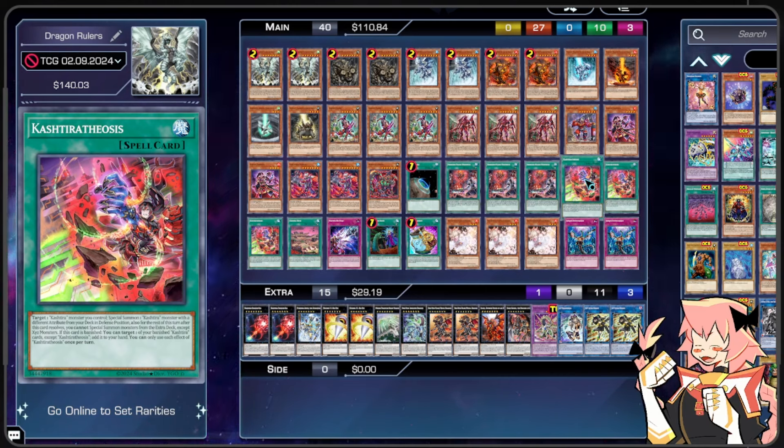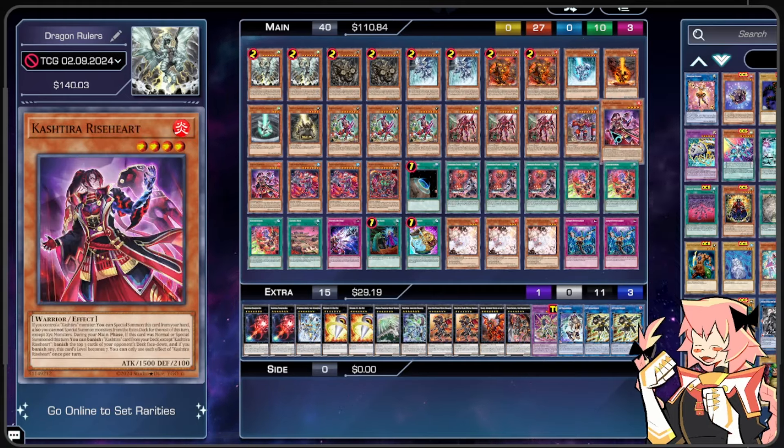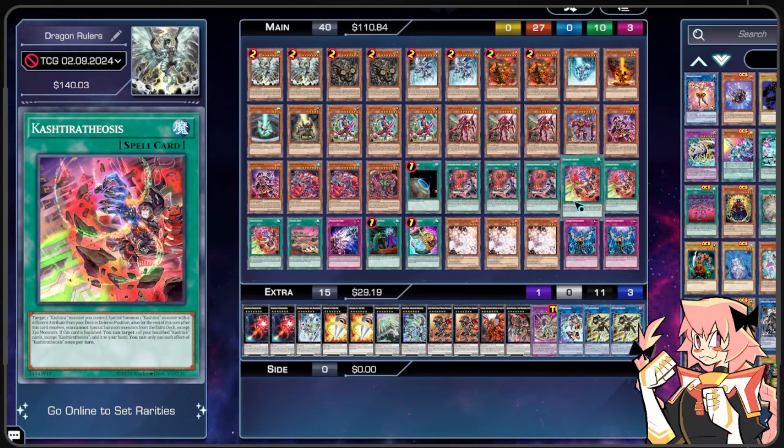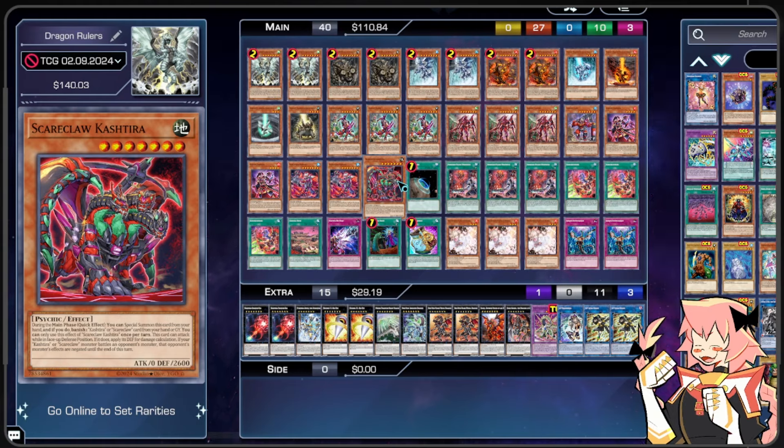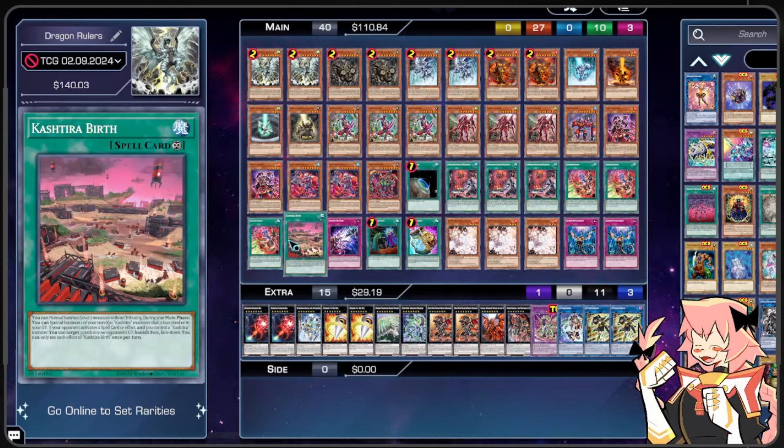Moving on to Kashtira Theosis. We can target one Kashtira monster we control and Special Summon one Kashtira monster with a different attribute from our deck in defense position. For the rest of the turn after this card resolves, we cannot Special Summon from the extra deck except for Xyz monsters — the same lock as Riseheart. And if this card is banished, we can target one of our banished Kashtiras except itself and add it to our hand. This is our way to get cards we banished right back to our hand to maintain advantage.